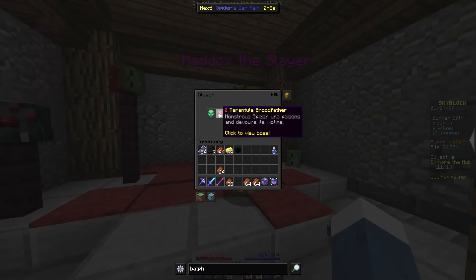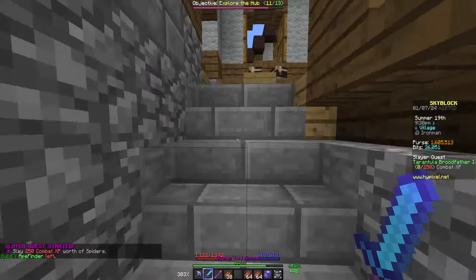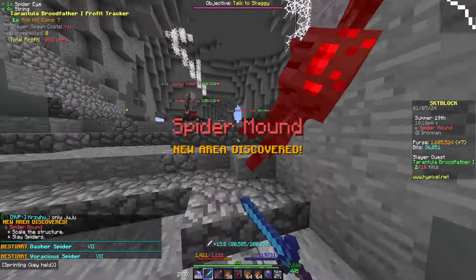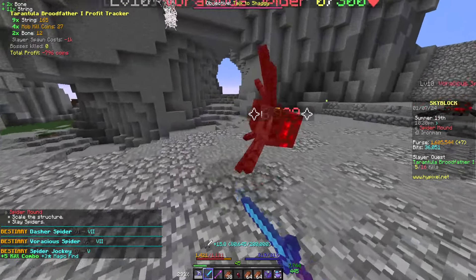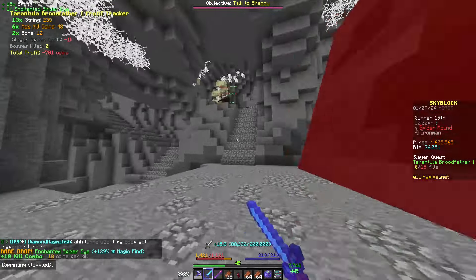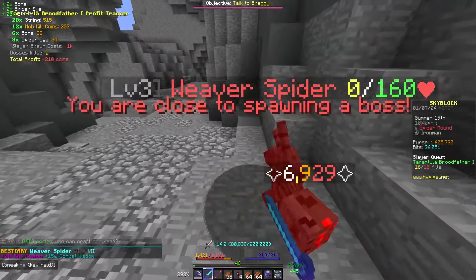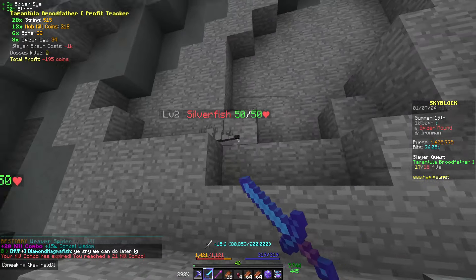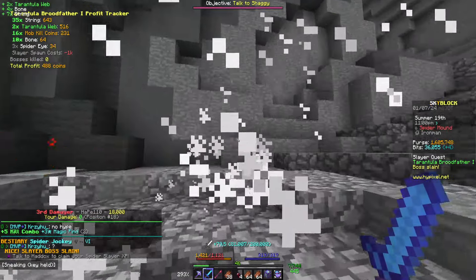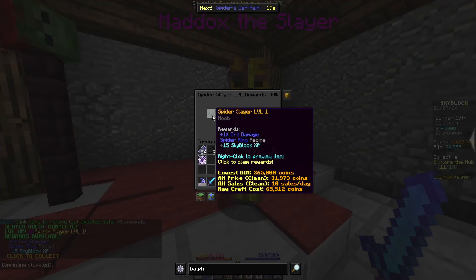We did fail that sadly, but we're going to get into some Tarantula Slayer now. So we're going to head all the way over to Spider's Den. For now we're just going to do slayers in here where there's not too many spiders - it's only 16 kills, not a whole lot. We are getting some Bestiary as well. Spider slayer wants like nothing. And just like that it's dead - very easy. Let's go back to Maddox and claim that. We are Spider Slayer 1.